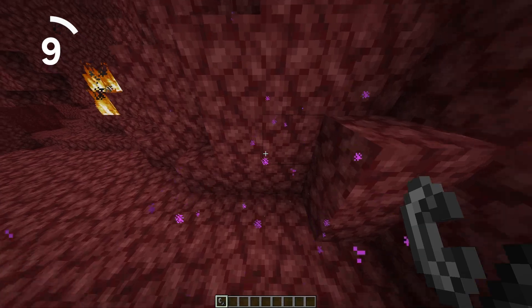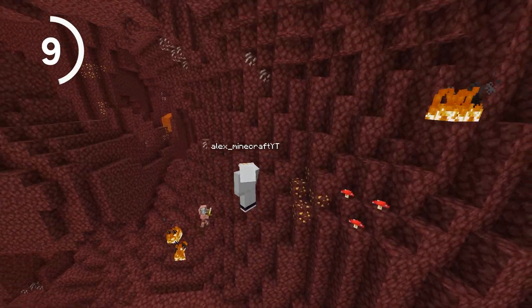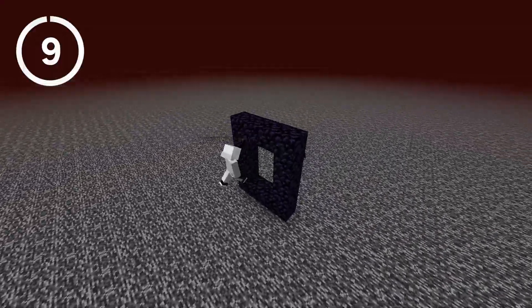Heading into the Nether for number 9 — did you know that you can link nether portals to specific overworld coordinates? It's a game changer for quick travel in both dimensions, so make sure to set up your portals correctly to get the most out of this feature.